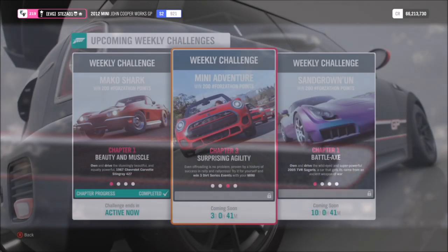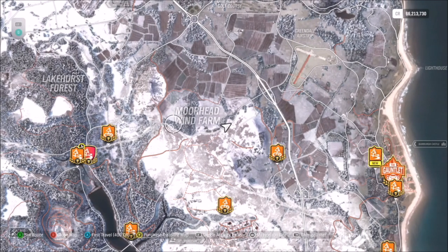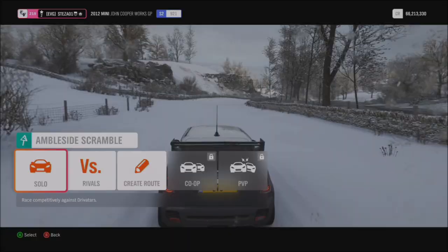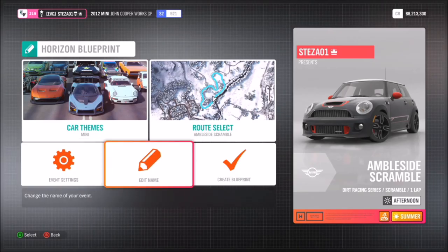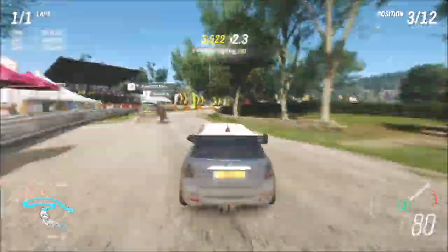For the next challenge, you need to win three dirt series events. Again, it doesn't matter if it's a circuit or a sprint race as long as it's a dirt race. There are quite a lot to pick from, but I use the Ambleside Scramble. I created a one-lap blueprint for Mini Coopers, and you can change the weather, season, and whatever else.